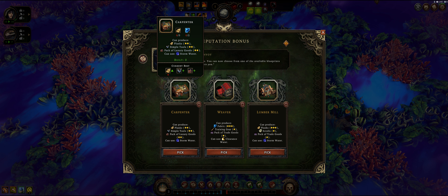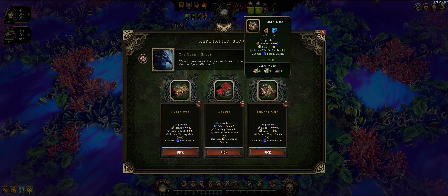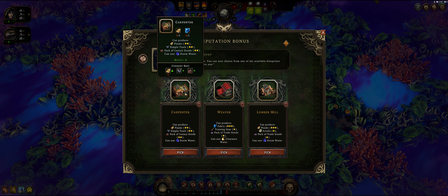As the game evolves, a few things are added. Last time I played, the stormwater use was not there, and it's been about a month since I played this game. The weaver makes fabric very well, and also training gear and a pack of trade goods. Then this one makes really good planks, which are important in the beginning of the game, plus scrolls and a pack of trade goods. Normally I would say the lumber mill is more important because you need planks early, but I'm going to go with the carpenter because you need simple tools and pack of luxury goods for the missions.